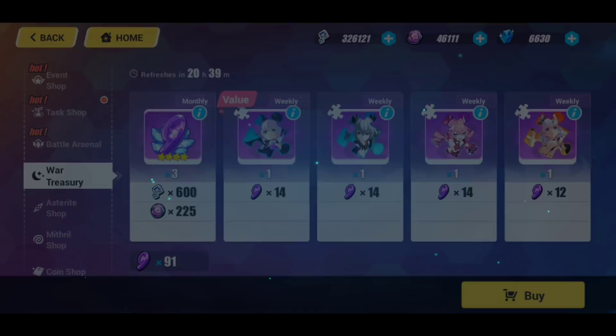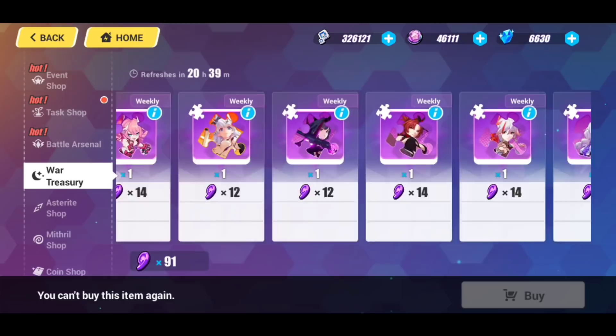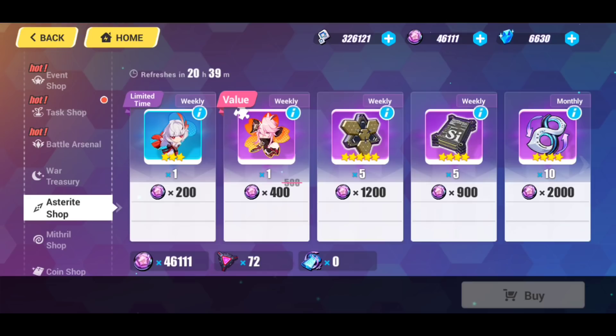Moving on, of course, the Ancient Willpower. I've been hoarding on this as well, but I've been using it strictly for my Memento. My Memento is my focus right now — I want her at SS rank because I truly love her. I have her weapon maxed out, I think she's fantastic. So that's been my main focus right now.